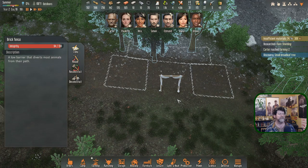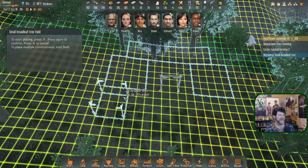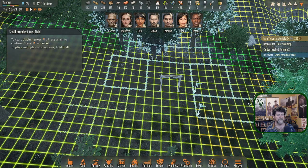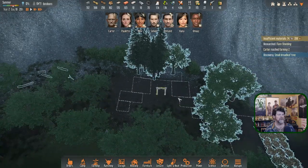We should get these trees planted before winter hits. Even though it's not really a crop, I'm sure we won't be allowed to plant once the ground is frozen. Let's lay out a symmetrical little area — there and there — and we'll think about some other plants to add color in and around the trees little by little.